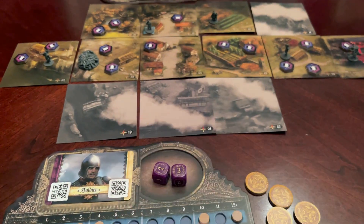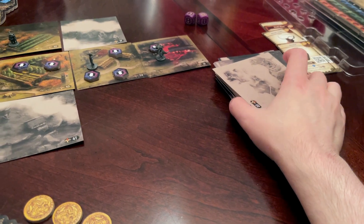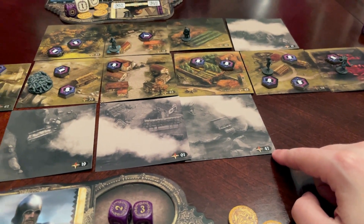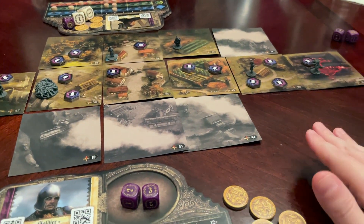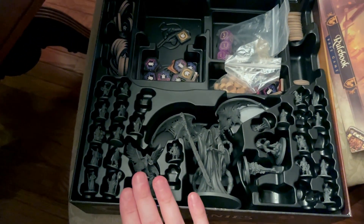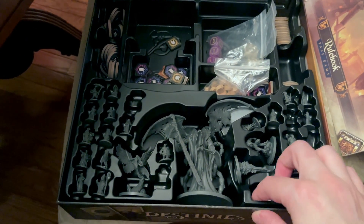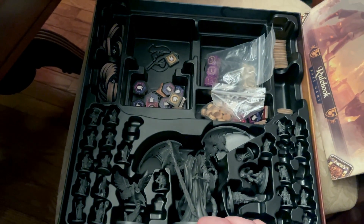You're going to be exploring this tableau as you go via a deck of location cards. The app will tell you to put tile number location 47 here, one there, whatever the case is. There are a bunch of miniatures — miniatures for the heroes and miniatures for the different enemies that you might be facing. Here's a quick look at the components.